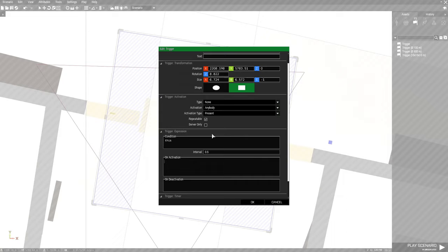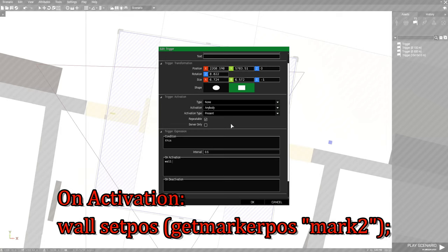After you get those set, we're going to go to on activation and enter a code. What you're going to type is: the name of the wall — so 'wall' — then space, then 'setPos', then a left curly bracket, then 'getMarkerPos', space, then quotes, and then the name of one of the blue markers. The blue marker you want is the one on the outside of the wall, not the one on the wall itself. So that's going to be 'mark1'. Then closing quote, right curly bracket, and then a semicolon.